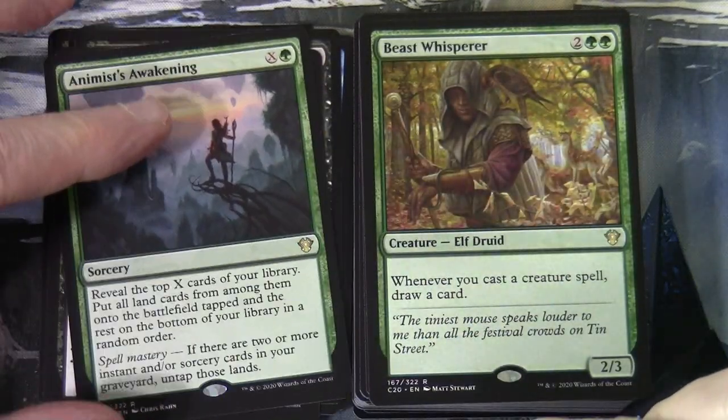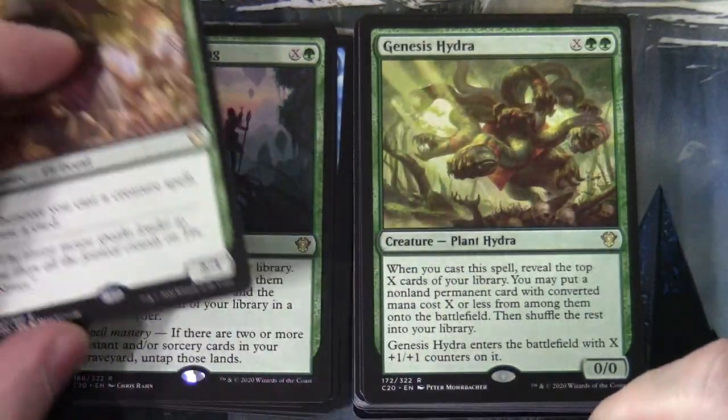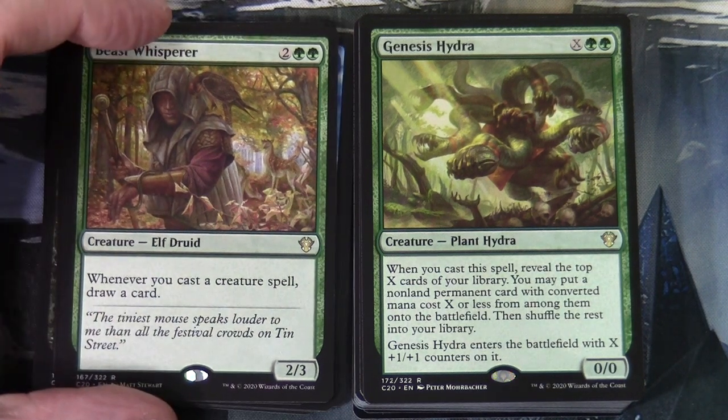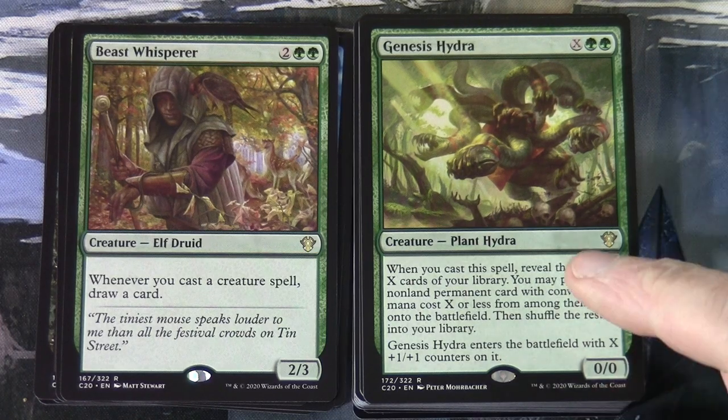Beast Whisperer is two and two green, a 2/3 Elf Druid — whenever you cast a creature spell, draw a card. Genesis Hydra is X and two green, a 0/0 Plant Hydra — when cast, reveal top X cards and put a non-land permanent with CMC X or less onto the battlefield, then shuffle the rest. It enters with X plus-one/plus-one counters.